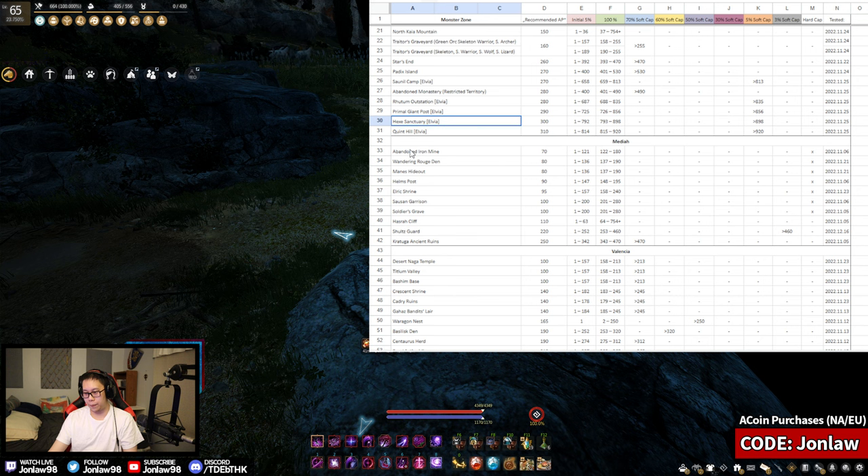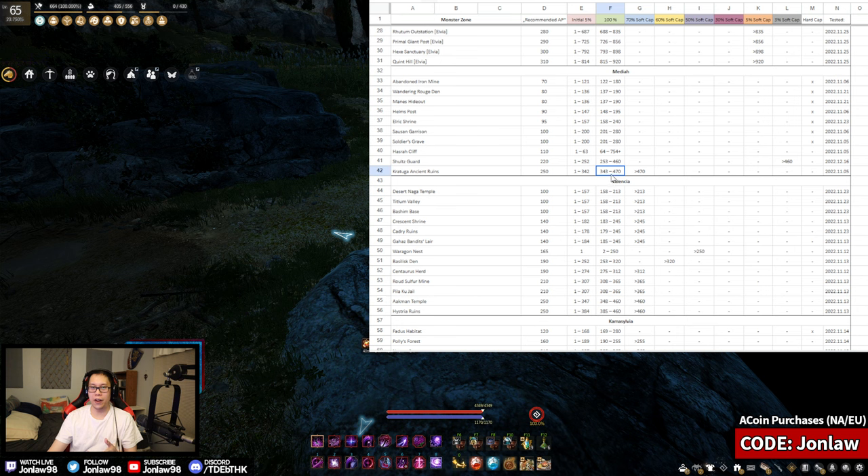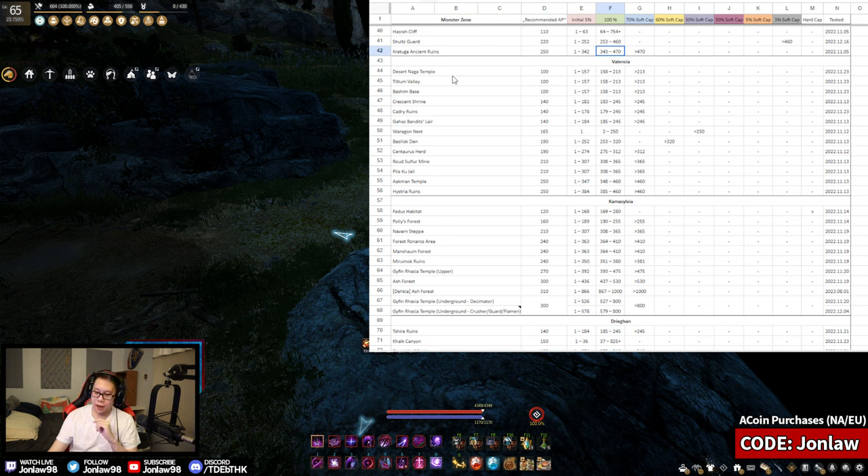Let's go to Mediah. The only notable grind spot there in 2023 is probably Kratuga's Ancient Ruins, which just got a Marni Realm in a recent update. Kratuga is an overall good spot for players from newer all the way to end-game because you can get artifacts there. If you're transitioning into a mid-tier player with gear in the 260–280 range, it's a good spot to get all your artifacts ready for PvP and PvE. It has a very high soft cap and a low 250 entry level — with 250 sheet AP plus buffs you can easily clear 470 effective AP.